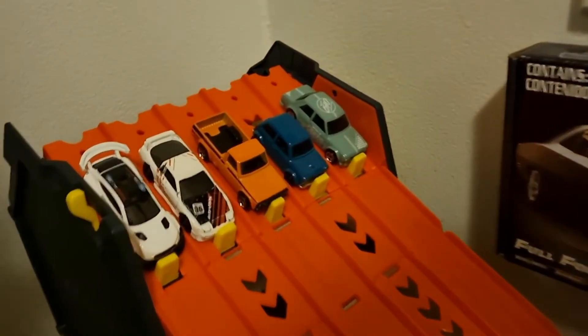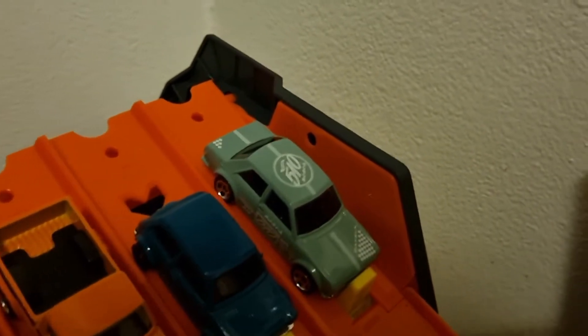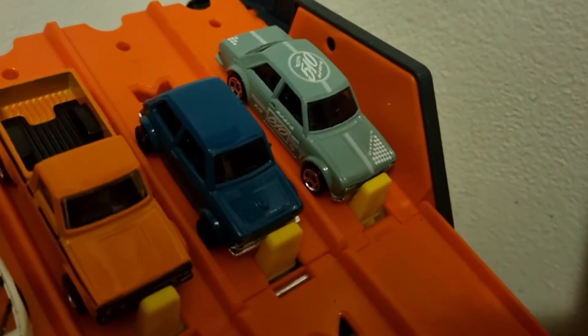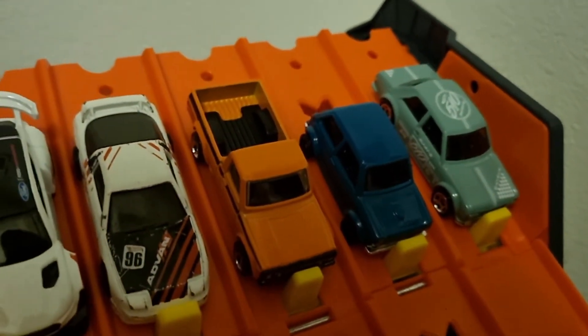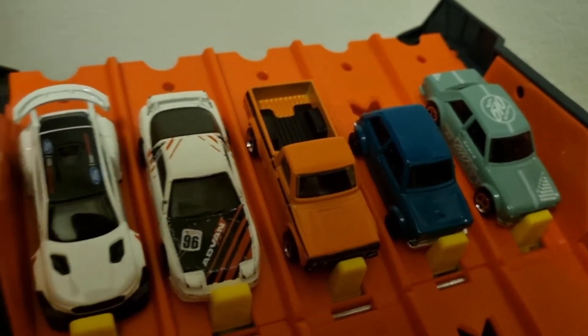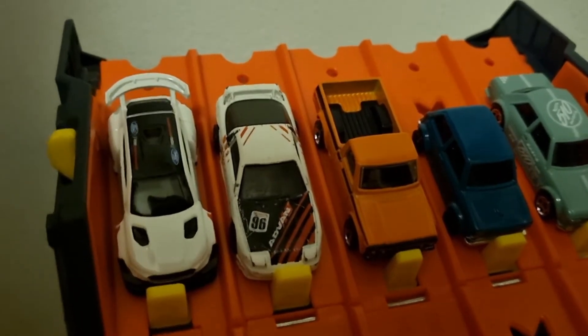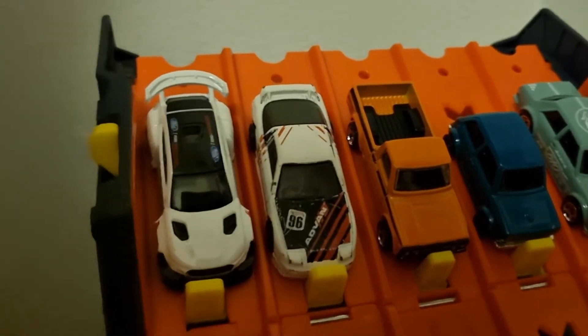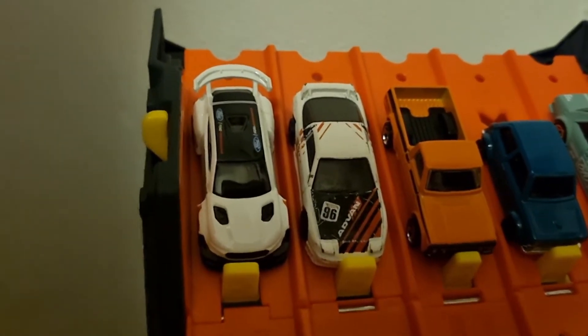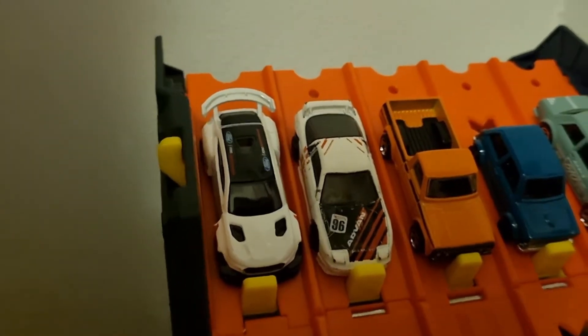Race 2: lane 1 we have the Datsun 510. In lane 2 the Honda N600. In lane 3 we have the Mazda Repu. In lane 4 we have the Nissan 180SX. In lane 5 Ford Mustang Mach-E.